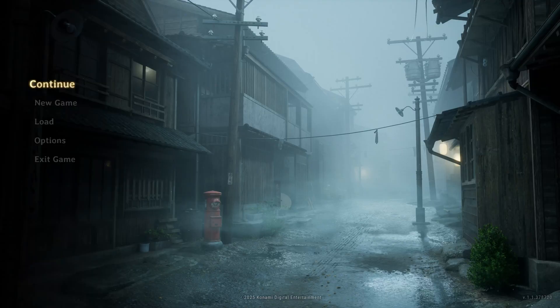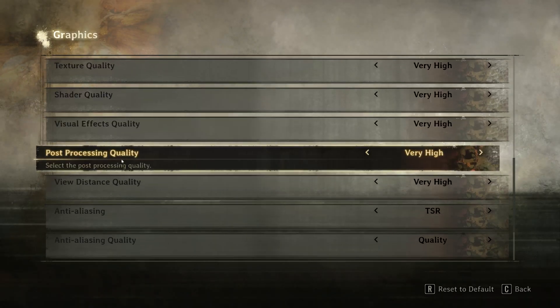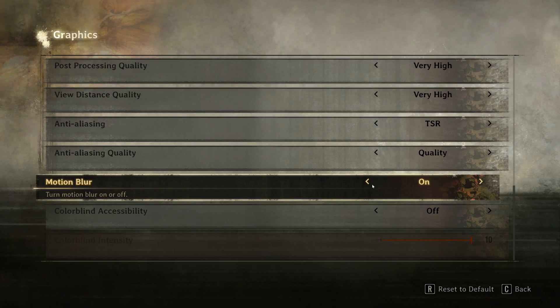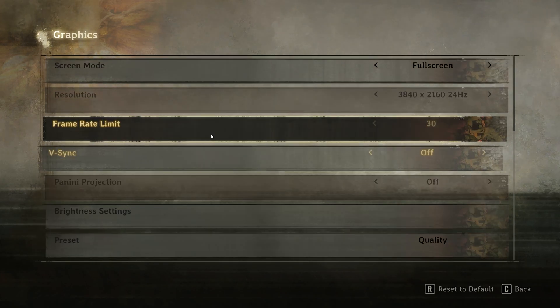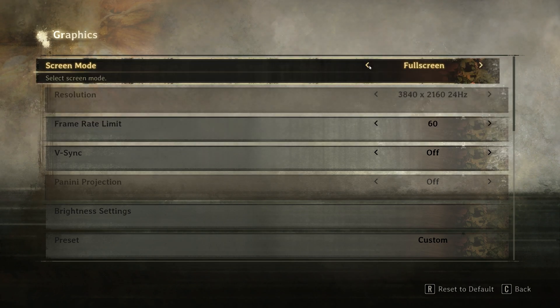Solution 1. First, open Silent Hill F. Go to Options and then select Graphics. Locate Motion Blur and try enabling it. If that doesn't work, change the frame limit to either 30fps or 60fps. You can also try setting the screen mode to windowed.